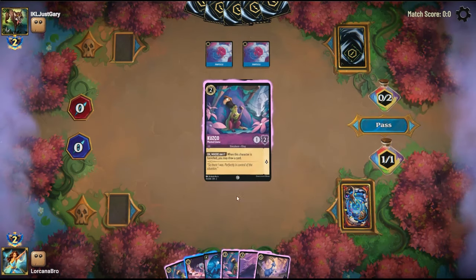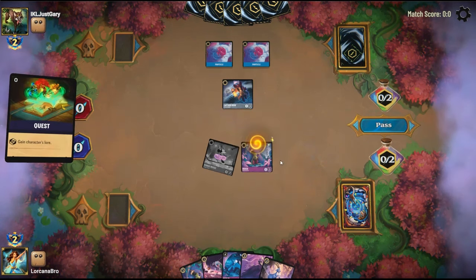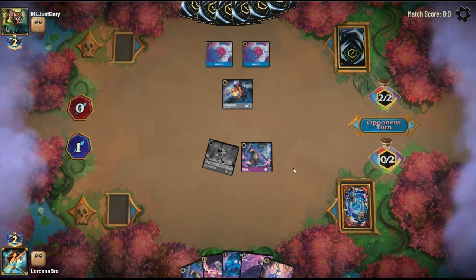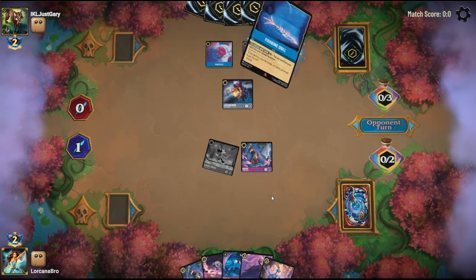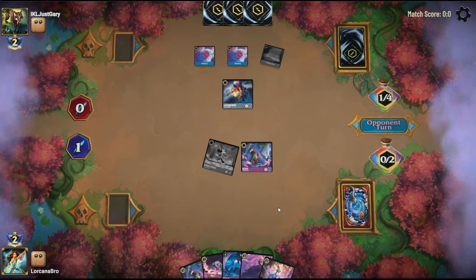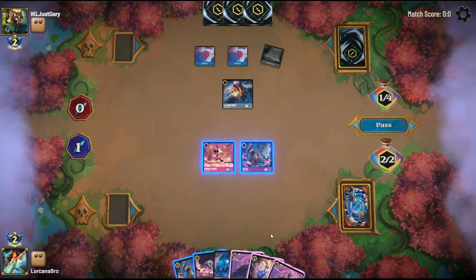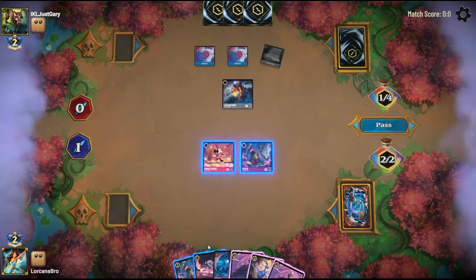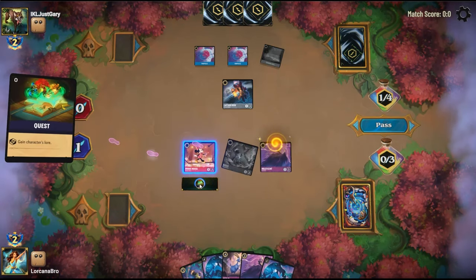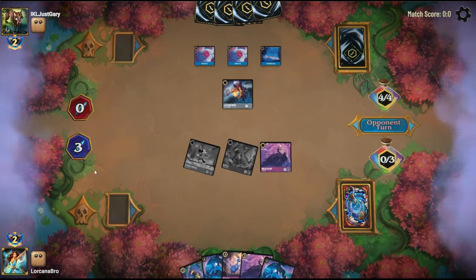Captain Hook is really good at shutting down this Mini Mouse. I think I'm still going to Quest though, because if they attack, we can take it out with our Kuzco, or they will have to sacrifice a Popsicle. And they actually chose to just let it untap. So we're going to play a Sorceress, draw a card, and Quest with both. If they want to use their Captain Hook to trade, we can trade back with our next turn. These cards have also just gained lore for us already.